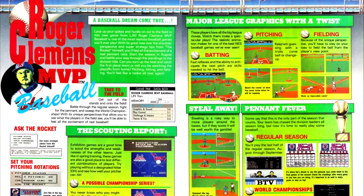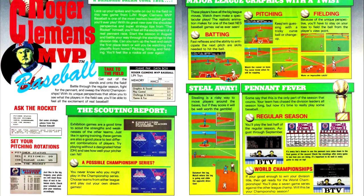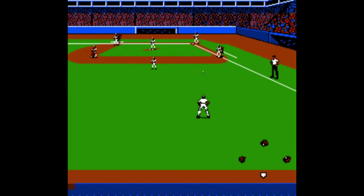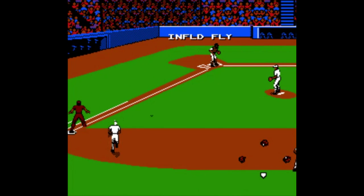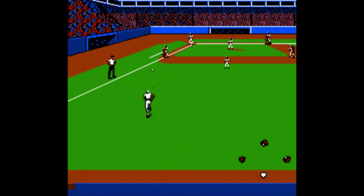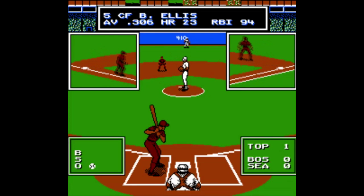Next, LJN has another baseball game — Roger Clemens MVP Baseball. The article doesn't appear to show that the game has either the MLB team or Players Association license, but it does have the endorsement of Roger Clemens. This is a baseball game with a very different camera perspective than probably any other baseball game I've ever played, including modern ones. Specifically, during fielding, the camera angle is placed lower to the ground and closer to the fielder to somewhat replicate the view that player would have while fielding, theoretically allowing the player to better judge where the ball was going to end up. It's a really novel concept.